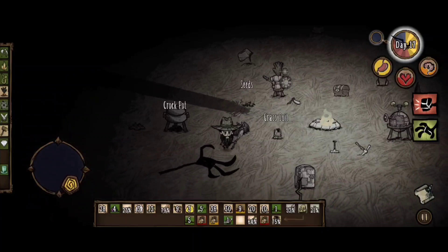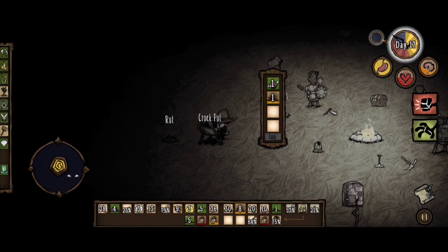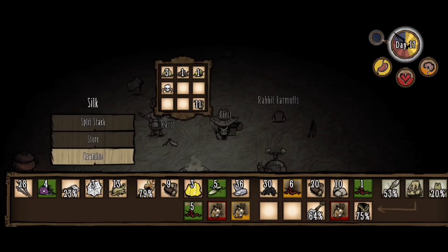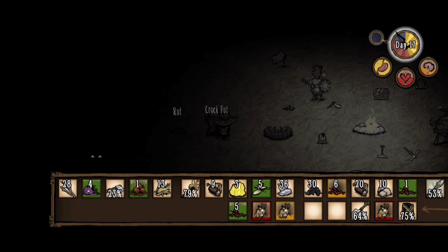Get out of here, you stinking hand! So let's cook. I want a few meatballs stacked in the fridge just for safekeeping. I'm gonna free up some space — let's drop the remaining silk that we have. That's one meatball dish — let's store it. I'm not sure I want to cook anything else other than meatballs, to be honest.